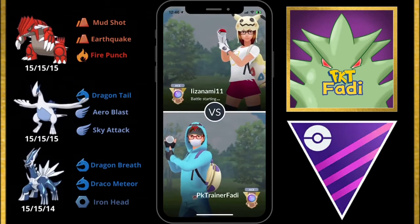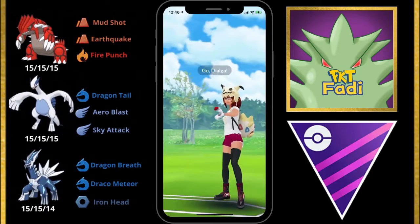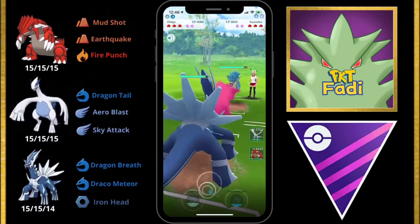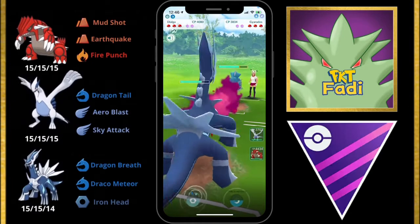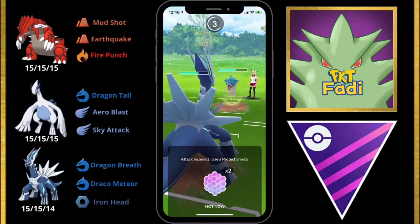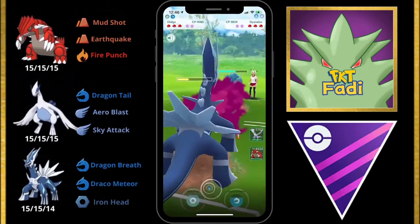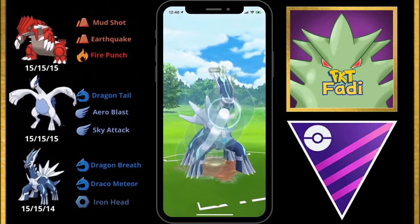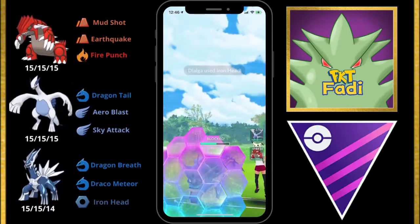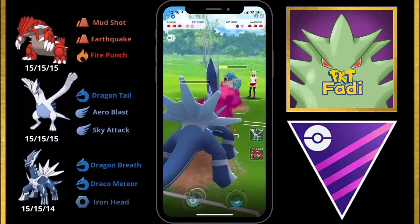For our final match here, my opponent leads with a Gyarados. Gyarados is one of those Pokemon you won't see too much of in Open Master League, but it's definitely a very powerful Premier League Pokemon. We're going to Dragon Breath it away with Dialga. We get hit with a Crunch which does a lot more damage than I expected. We go for the Iron Head, but Dialga's Iron Head gets blocked by the shield and my opponent starts building up to an Aqua Tail.